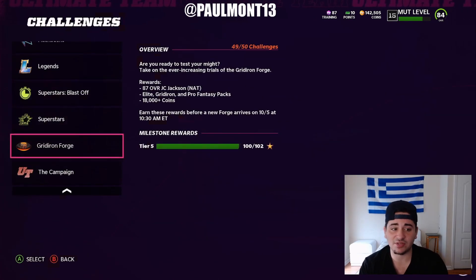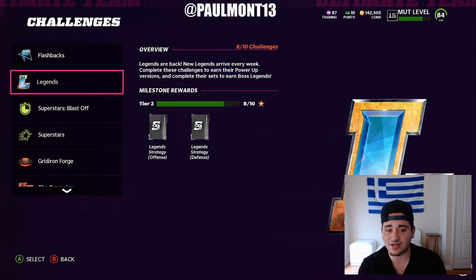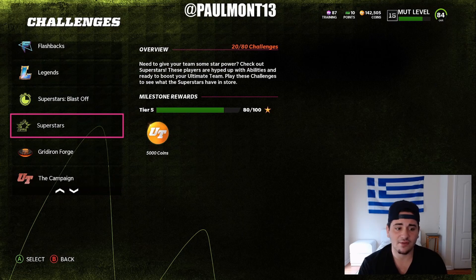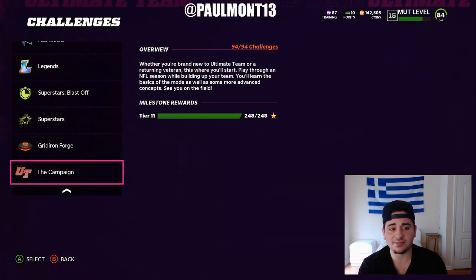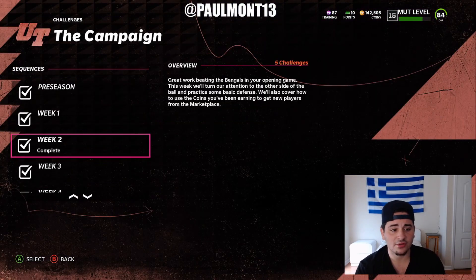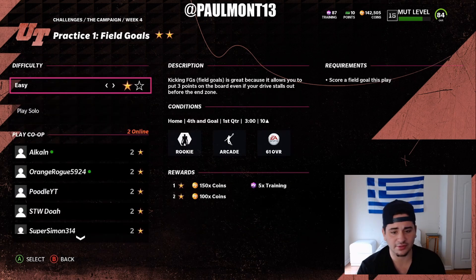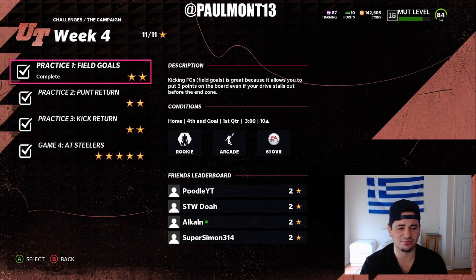Solo battles is still decent — you still get some good XP, but nothing crazy like last year. Now for the actual XP methods: go to week four. The first one is field goal — just kick a field goal over and over and over. This one's super, super easy.